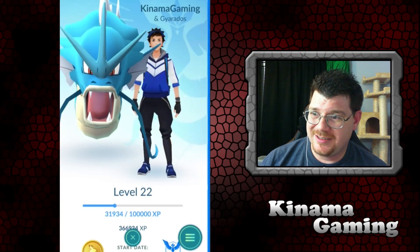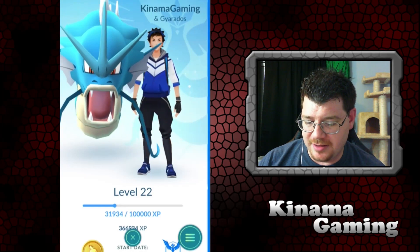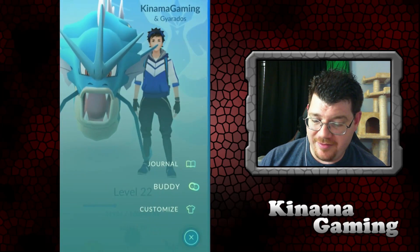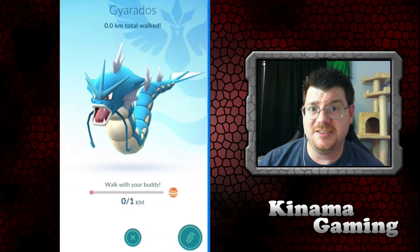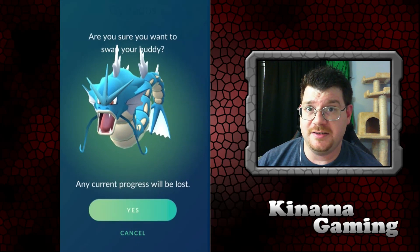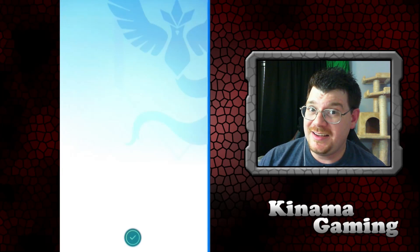5 kilometers comes out to roughly around 3 miles. So 1k would be under a mile. I haven't actually walked yet — as you can see total distance is zero — because I haven't really moved since I got this update downloaded.